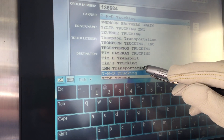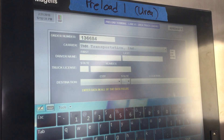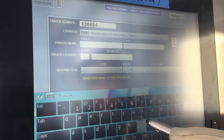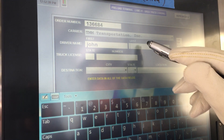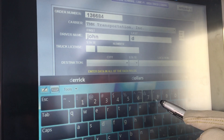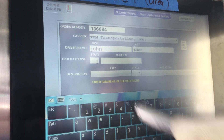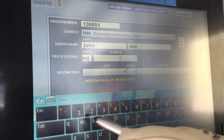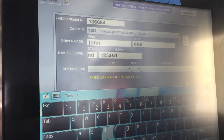Next, use the freeform fields to type your first and last name as the driver, and in the field below, your truck license number, state, and plate number.